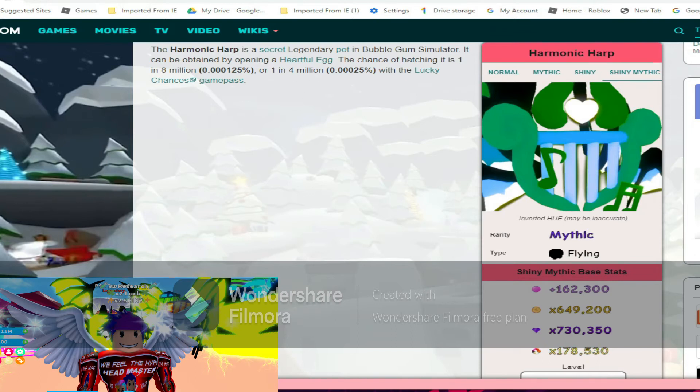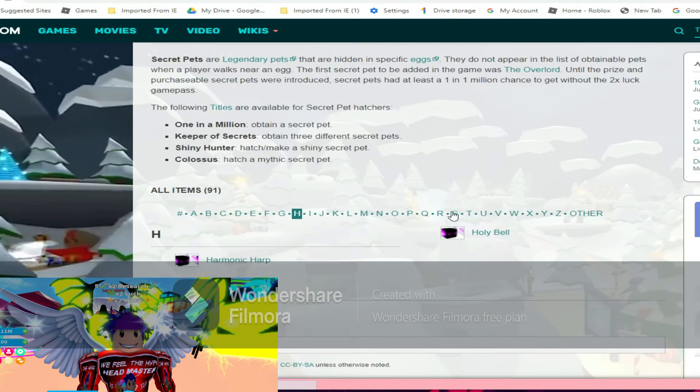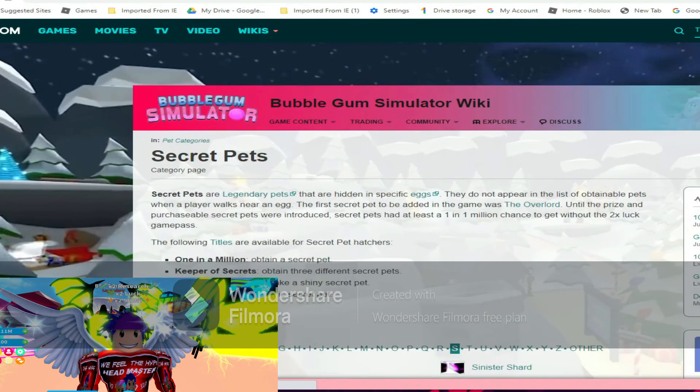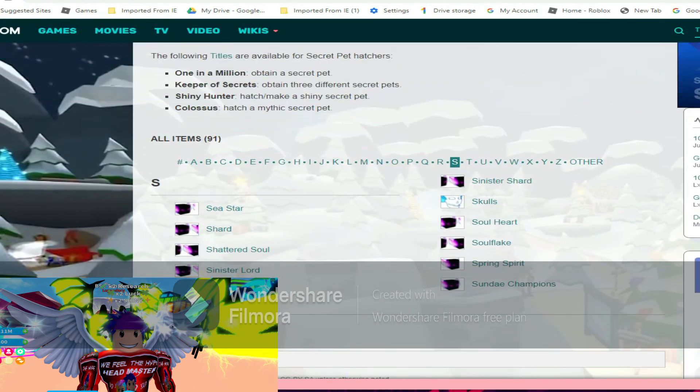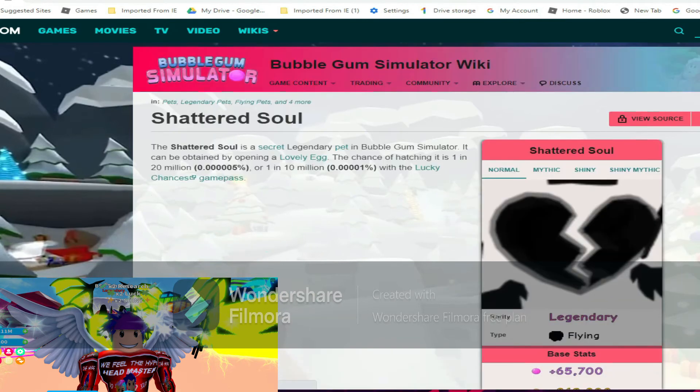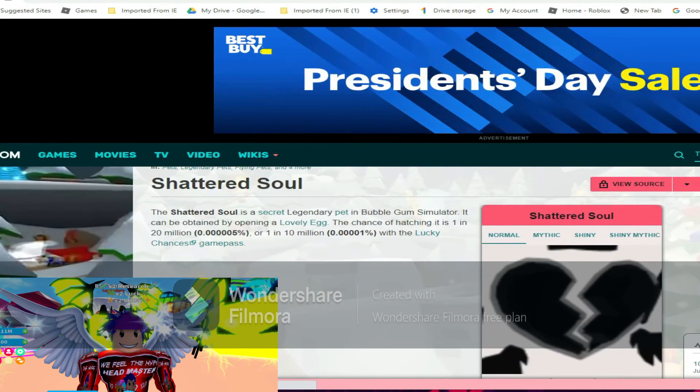Next on the list is the Shattered Soul — that's what it's called. We're gonna do the same with that and look at normal stats, mythic stats, shiny stats, and shiny mythic stats. The Shattered Soul looks like this one.